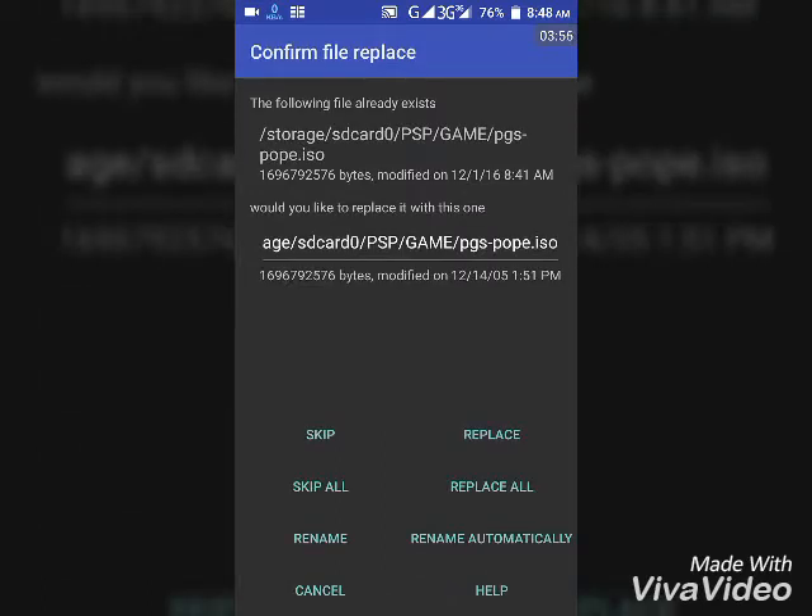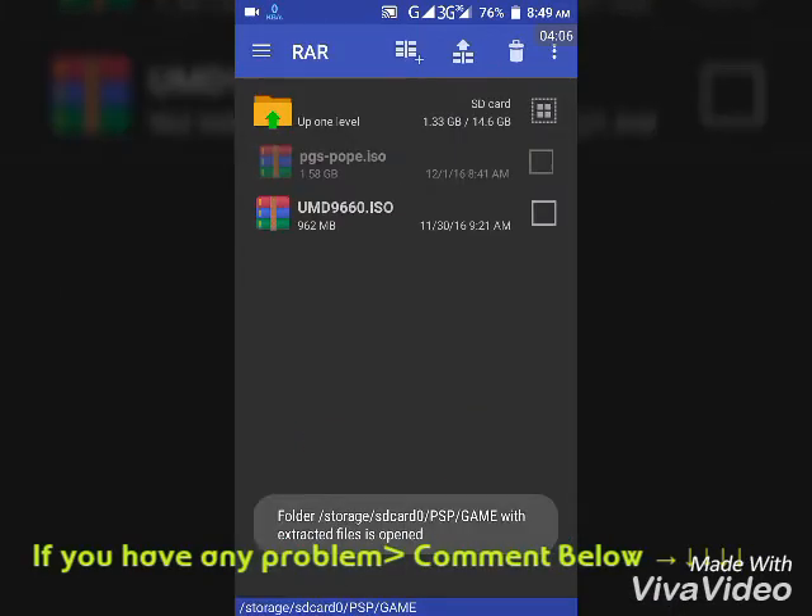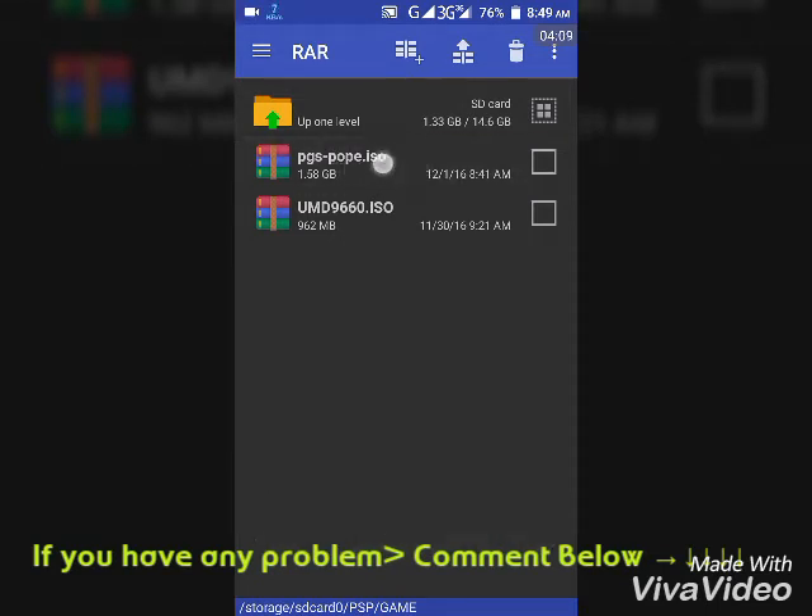After extraction, you'll see the ISO file. The ISO file named PCSB-pop.iso is 1.58 GB, and it's ready to use.